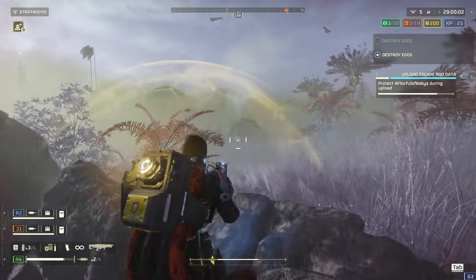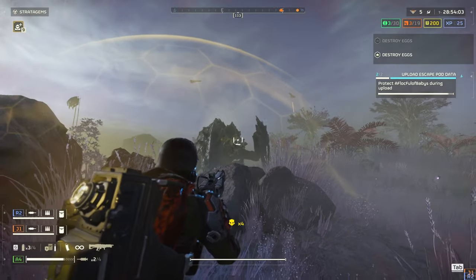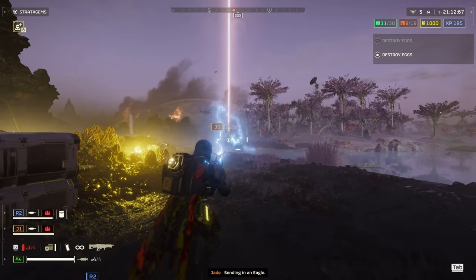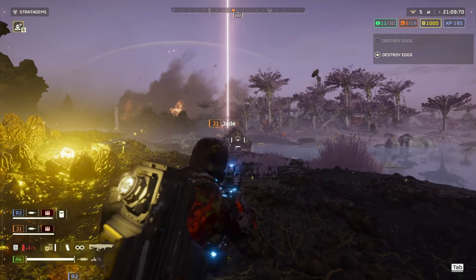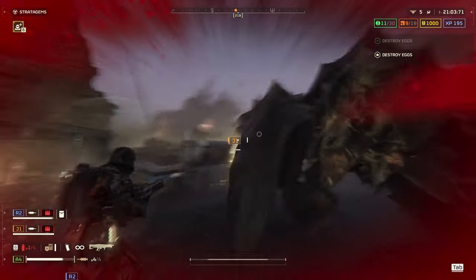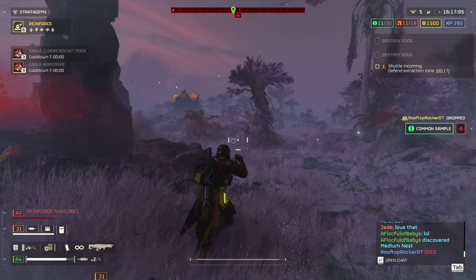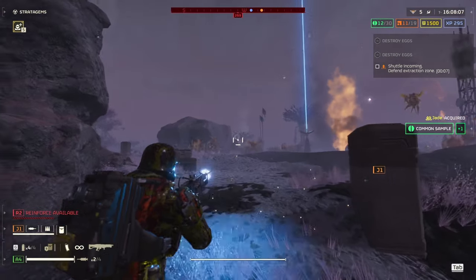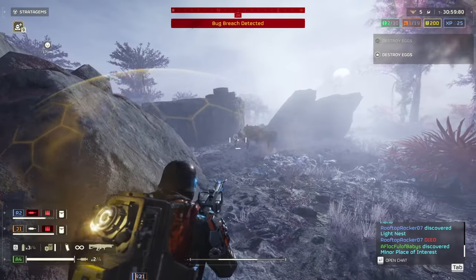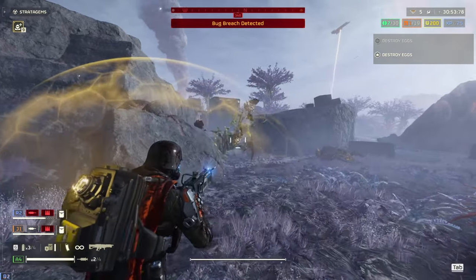The next one is the arc thrower, which is personally my favorite weapon right now. It does a great job chipping away at chargers and actually over-penetrates the armor in most cases, hitting the weak spot so the charger dies in a decent amount of time. It's also good for multitasking — you'll hit chargers and nearby mobs simultaneously. Like the flamethrower, you have to be mindful because it can bounce off and hit your teammates if you're not conscious of where they are.